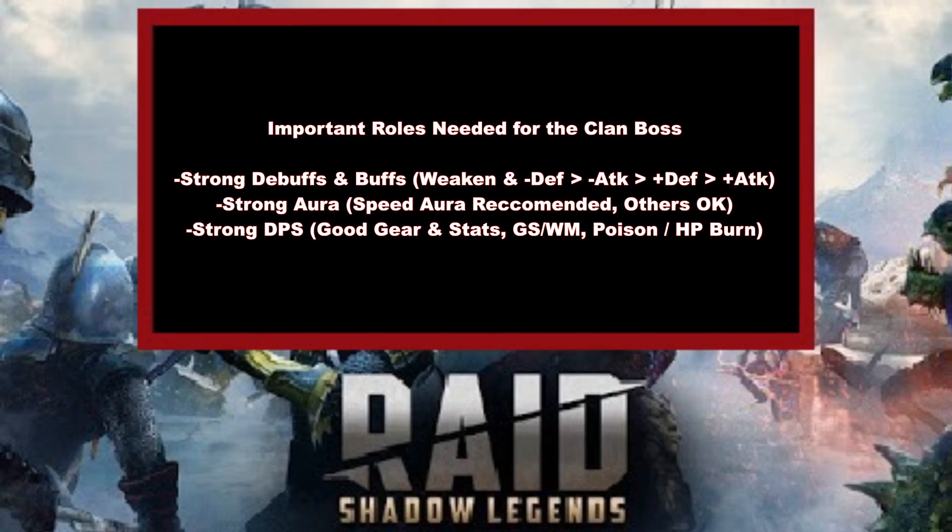The next category is a strong aura, and out of these three different categories, this is probably the one point where rare champions are lacking a little bit. There are plenty of amazing rares that can fill all the buff and debuff roles, but strong auras are a little bit on the weaker side. If you can get a speed aura, that's almost always going to be the recommended one. If you cannot, you can go with a defense or HP aura, or a crit percentage aura — those are probably the best alternative options to speed.